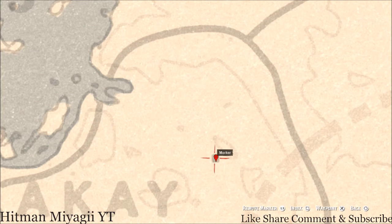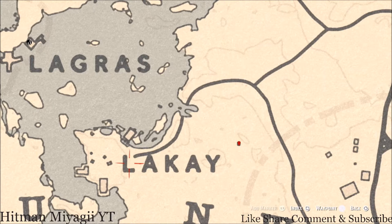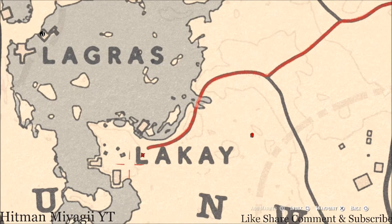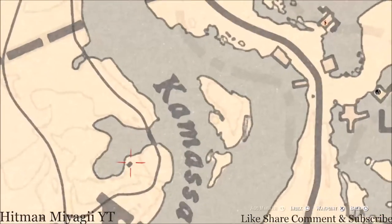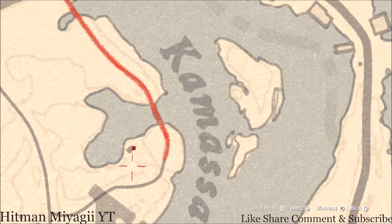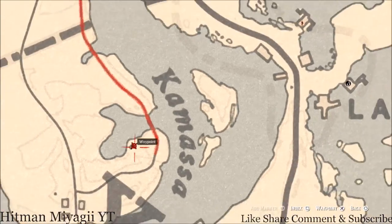If you want to collect a couple of tarot cards, there's one right here at the letter L in Lakay, and there's another tarot card inside this shack here. A little bit to the left, there's a coin — pull out your metal detector right here next to this camp and you will get a random coin.